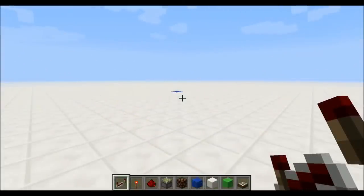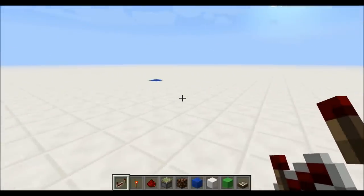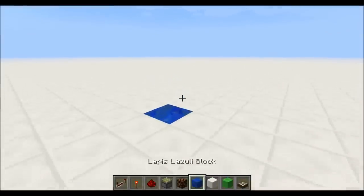To get started we need repeaters, torches, dust, sticky pistons, redstone lamps, and two different building blocks. I'm using green wool as scaffolding and a daylight sensor eventually. I've marked out a 21 by 21 square and I've placed a little marker that is offset in the center. We'll start by building the corners.